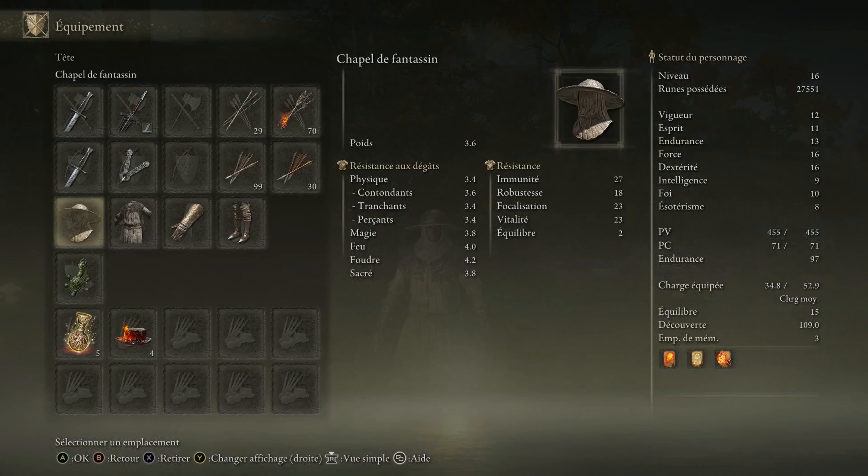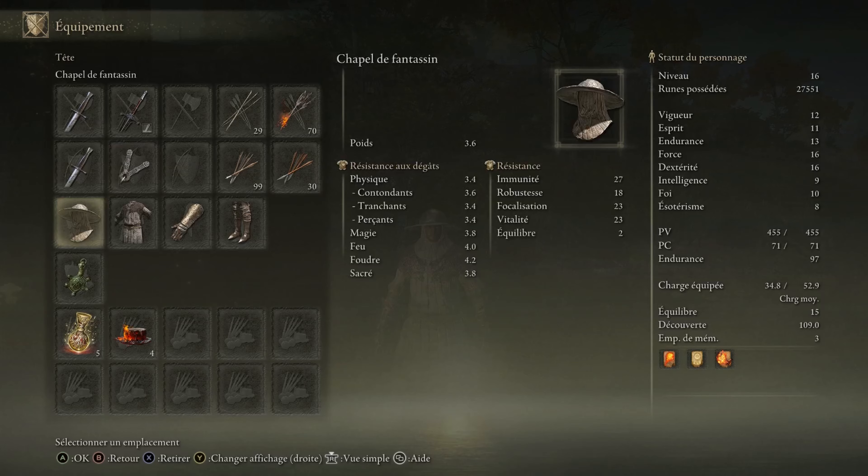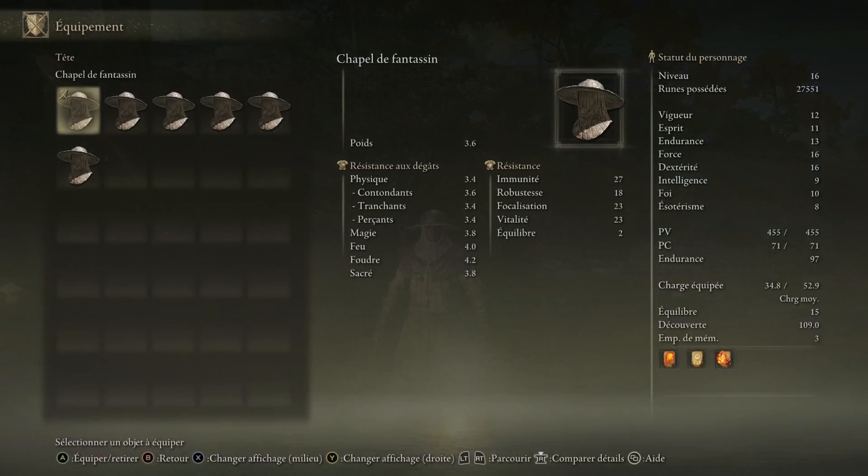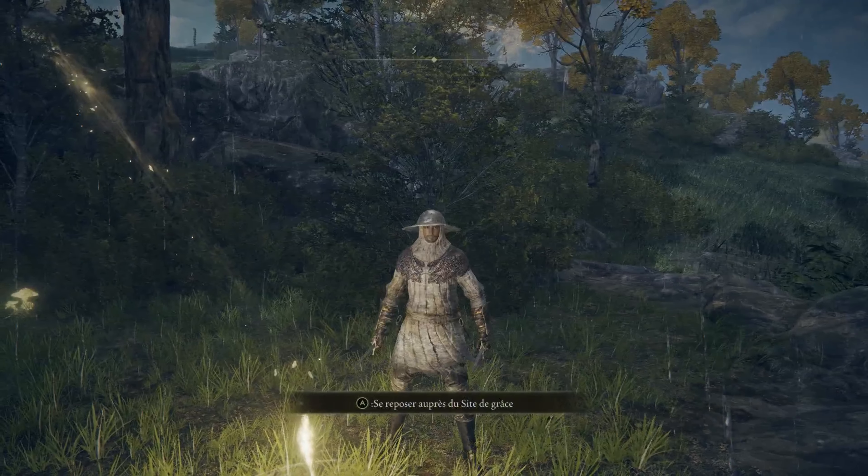So, here we can get all this. The dags — they are not very good dags, they are quite fast, but they don't have a lot of damage. The tenue of Fantasin is a pretty light set, but it can be nice for a little bit of roleplay.